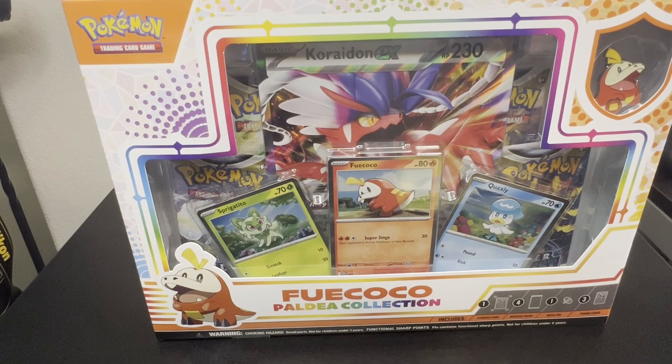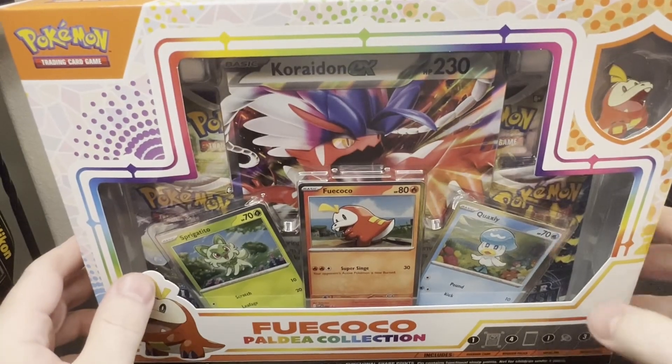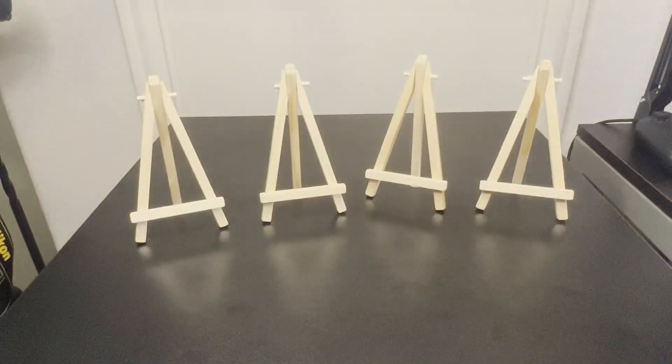So we've already opened the Sprigatito and the Quaxly box in the previous two videos. Today we're going to open the Fuecoco box and see if we can have the same level of luck. If you haven't checked out the Quaxly video yet, it should have been yesterday's — we had some great Trainer Gallery luck and even pulled a Charizard V-Star out of the Brilliant Stars packs in that box. Without further ado, we're going to jump into this one. I'm going to open it off-camera just to make it a little easier and faster.